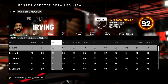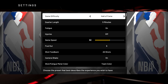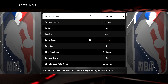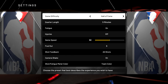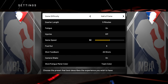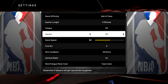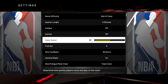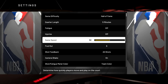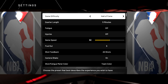We're just going to try to use that 110 overall player and beat this team. A few other things before we start: we're playing on Hall of Fame difficulty, the hardest setting possible, to give us a good challenge and see how good this 110 overall player really is. I'm also turning off fatigue and injuries so our player can last the whole game, keeping fouls on, and game speed everything else normal.